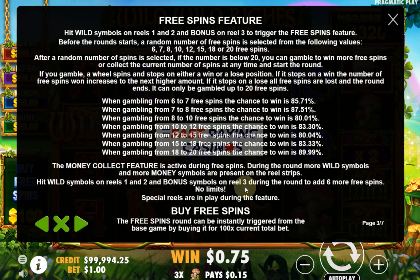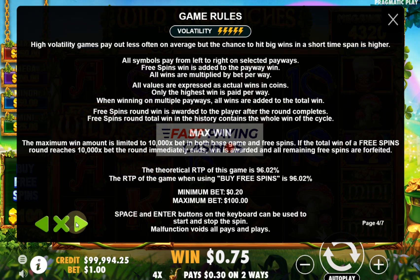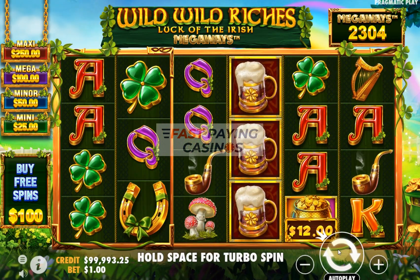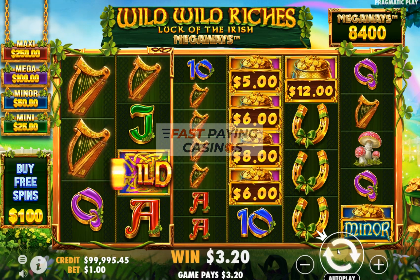Hitting wilds on reels 1 and 2 plus the bonus on reel 3 during free spins re-triggers the feature by adding six more free spins — though I'd call it extra spins, since you'll likely already have more than six. You can buy free spins for 100x bet. There are no cascading or tumbling symbols — what you see is what you get.